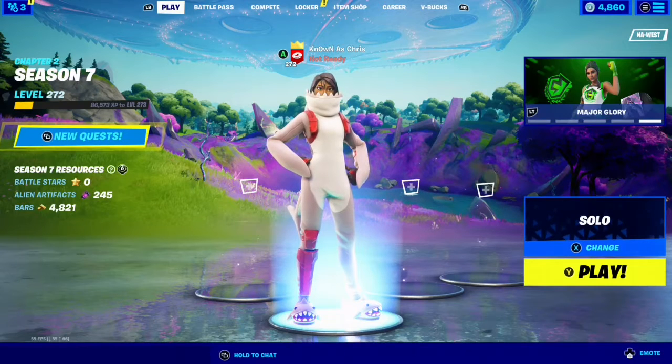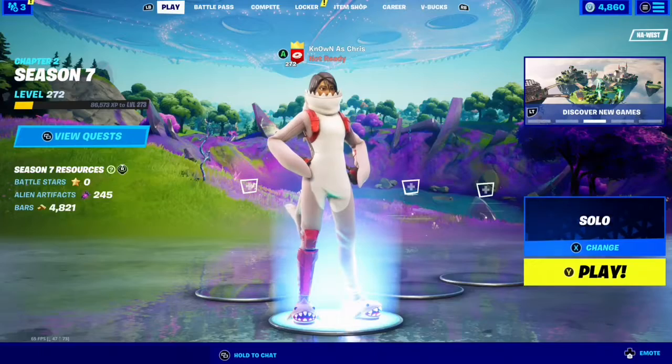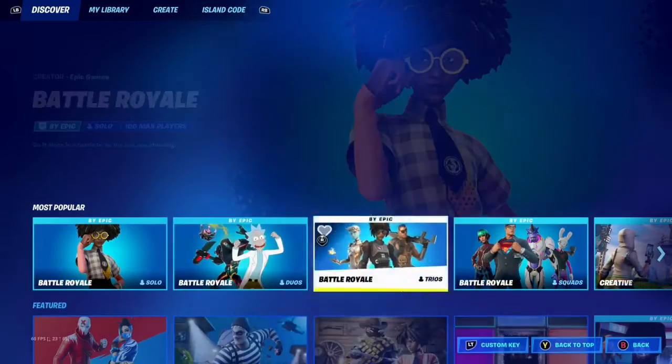What's up everybody and welcome back to my Week 13 Legendary Quest guide. For this one we have to deploy pallets with cat food around the IO base. We pretty much have to go back to Corny Complex — there are three locations but we only need two.